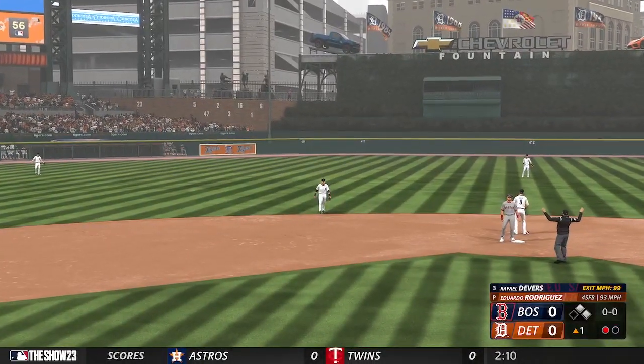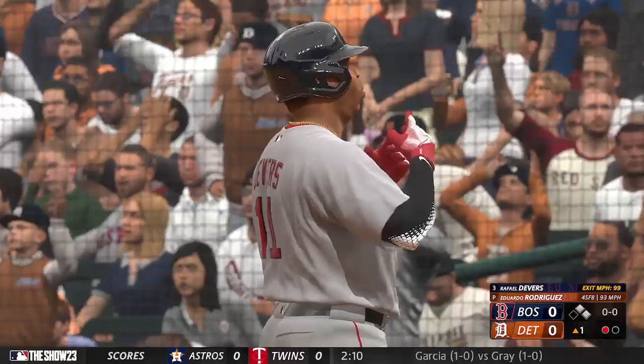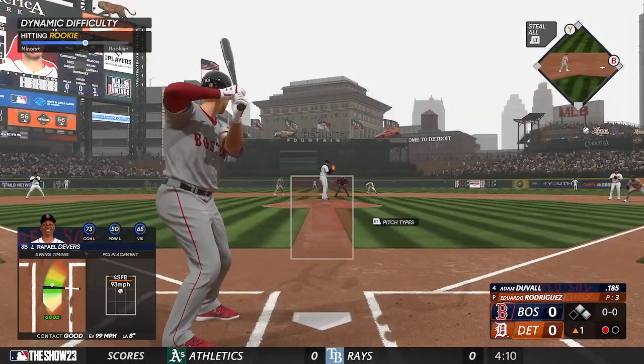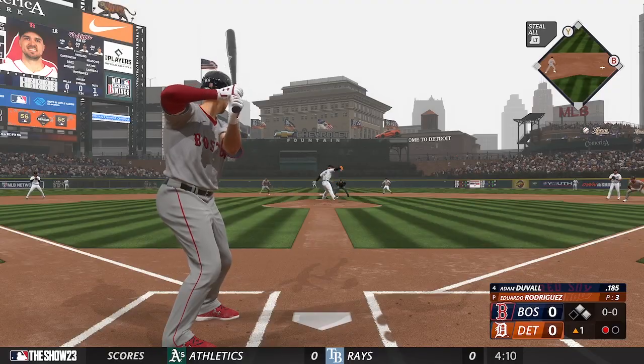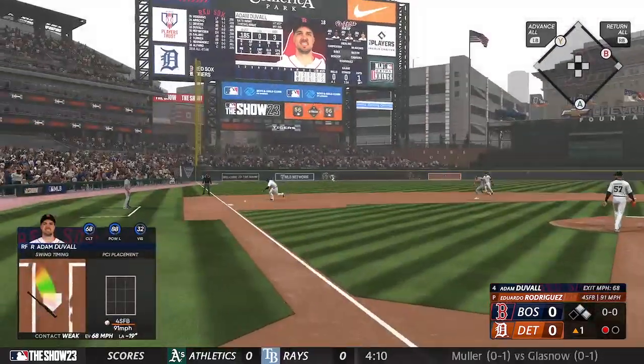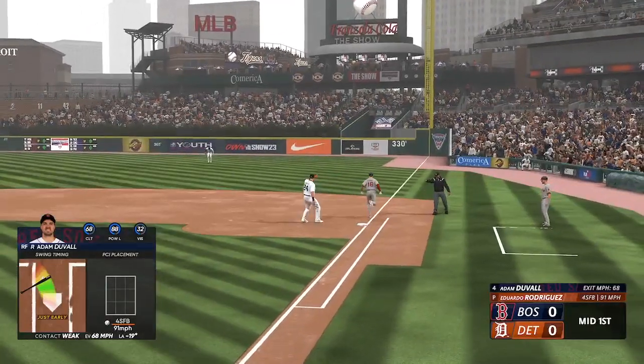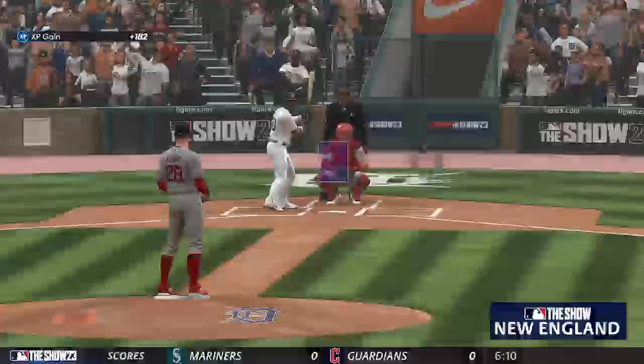Fired in quickly, so it's first and second with only one away. Adam Duvall at the plate — on the ground to third, to second — they get two and now a kill. Double play ends the threat.